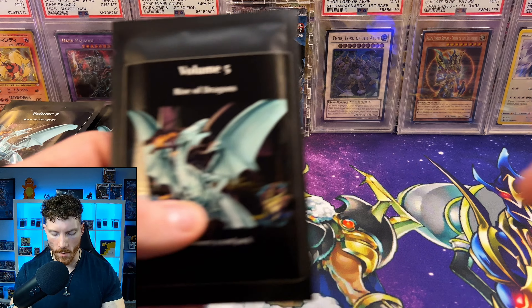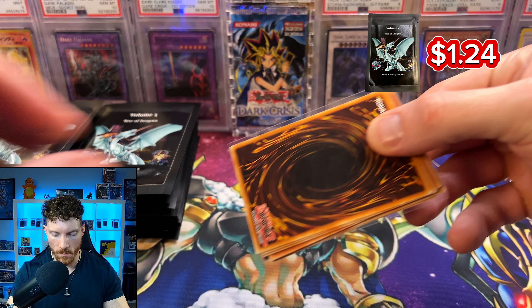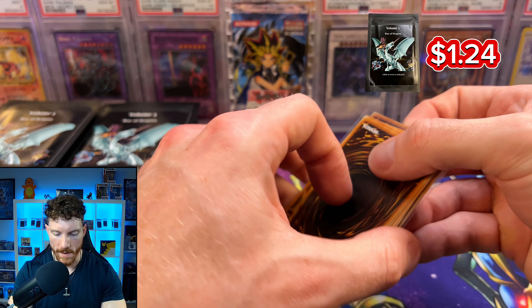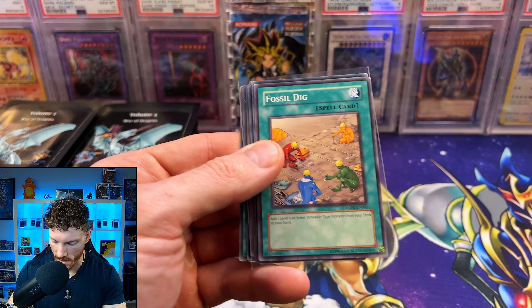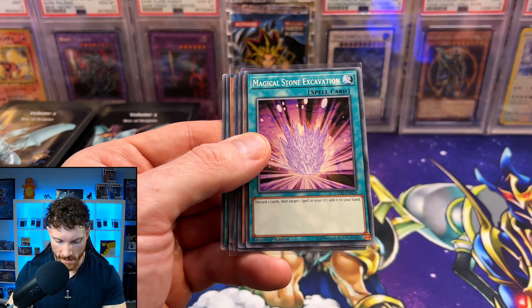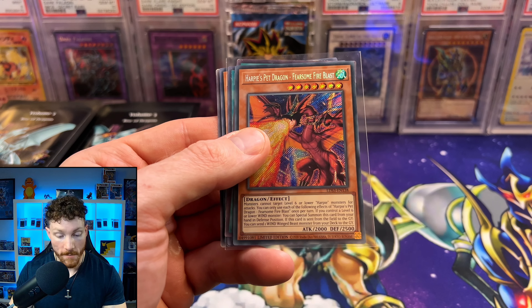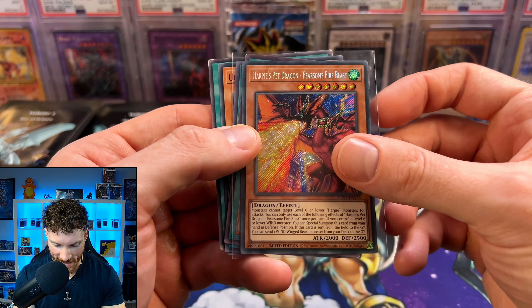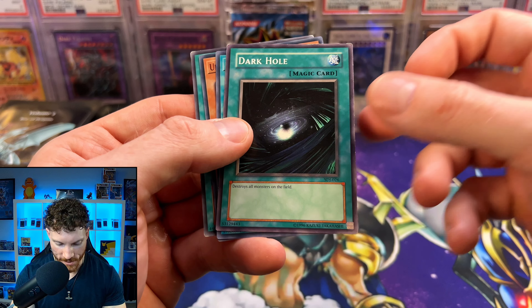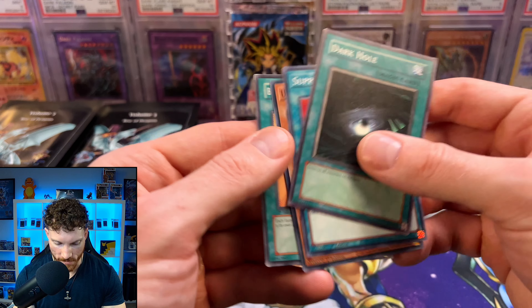We'll pop up a total on the side of the screen periodically just to see what our total is. Not that we're always trying to make our money back with Mystery Packs, but that would be nice. We did spend about $150 on these packs. We've got a Fossil Dig, the Magical Stone Excavation, Stardust Xiao Long, Harpy's Pet Dragon — we've got another Harpy's Pet Dragon, that's actually really cool. The Fearsome Fire Blast from the recent Legendary Collection. Starter Deck Joey Dark Hole, Supply Squad, Unchained, and Burden of the Mighty.